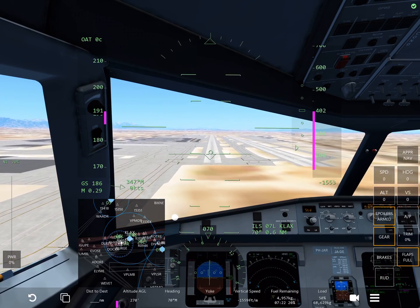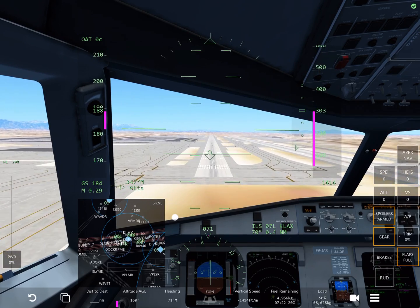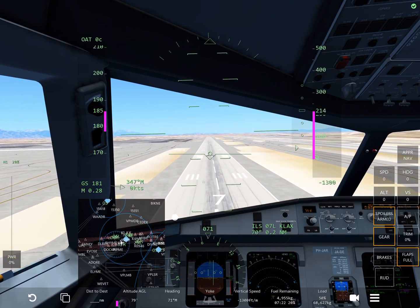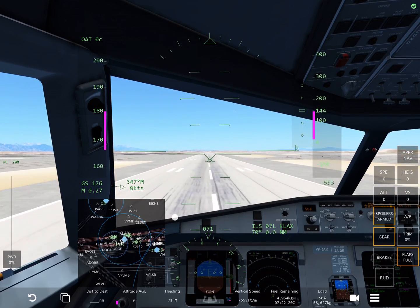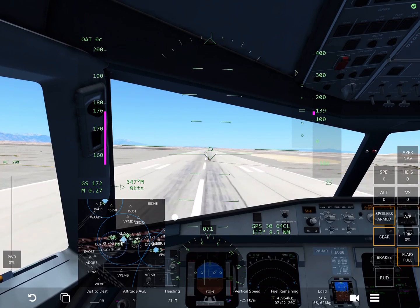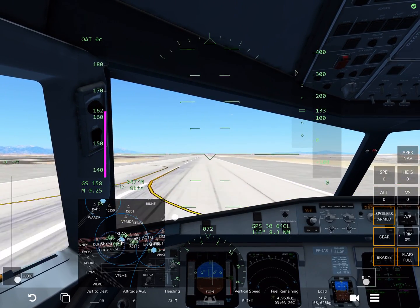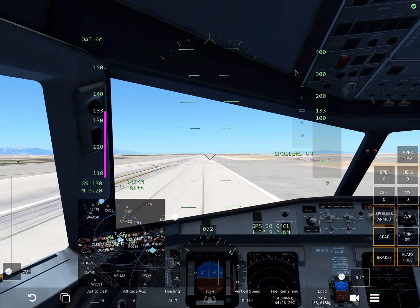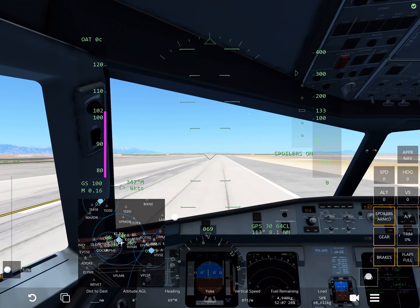So my spoilers are armed, my gear's down, and I hit the brakes right when I touch down. And I call this to do reverse thrusters. I am going a little bit fast. So we're going to slowly touch it down. Then we're going to try to line it up, and then reverse thrust. Reverse thrusters — I'm going off the runway a little bit here.